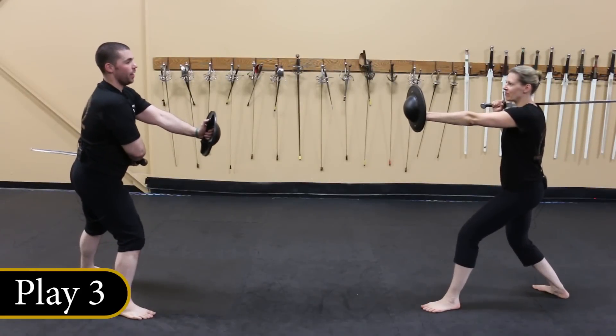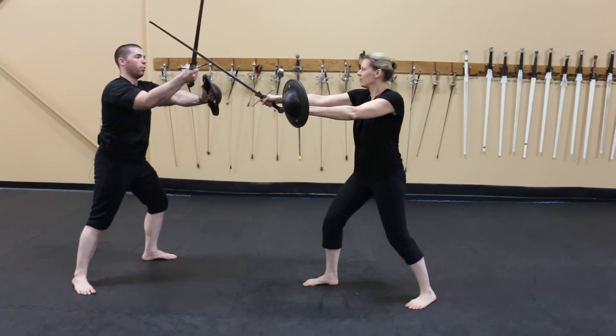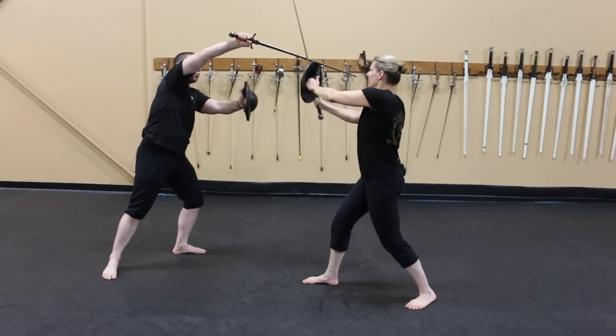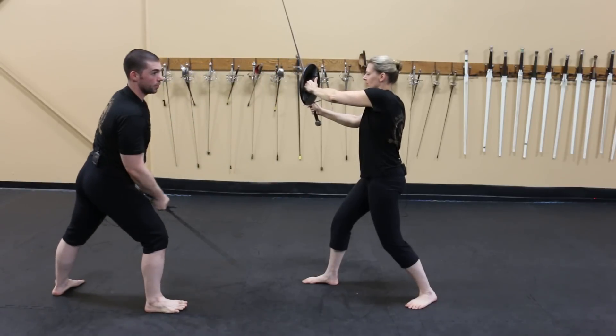Nicole will throw a strike to my head, which I will defend with a Vexel Howe, a rising false edge cut. I will turn that into a true edge strike to the right side of her head. I will then attempt to wind the thrust into her face, meeting her shield, stepping off, cutting the leg.